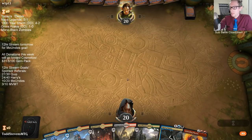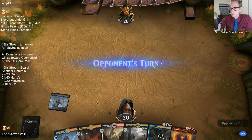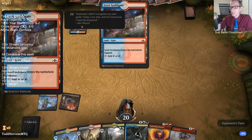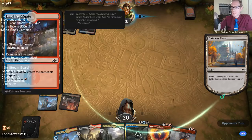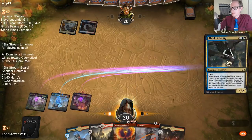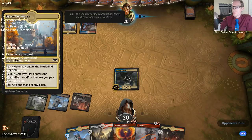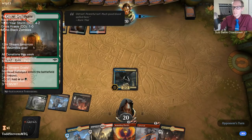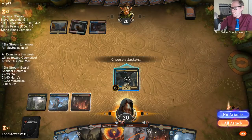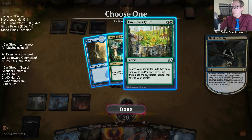Perfect mana. We got Thief into Rekindling Phoenix. Opponent has a guild gate — a pretty weak gate. But now that's a gate. What if this card was just called Gruul Door? Just a door.